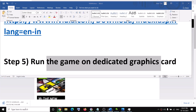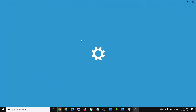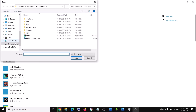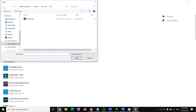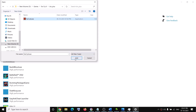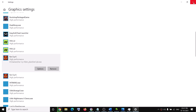The next step is to run the game on the dedicated graphics card. Type 'Graphics settings' in the Windows search box and open it. Click Browse, navigate to the game installation folder, open the bin folder, and select the game exe file. Click Add, then Options, select High Performance, and click Save. Repeat this for the bin-plus folder — add that exe, set it to High Performance, and save. Then try to launch the game.